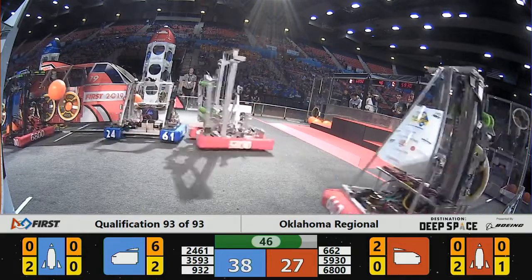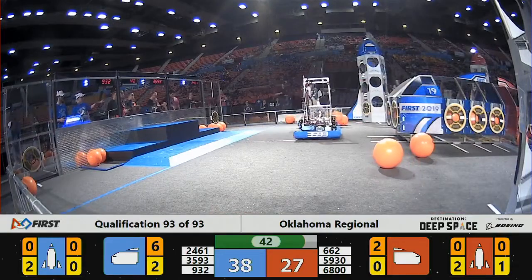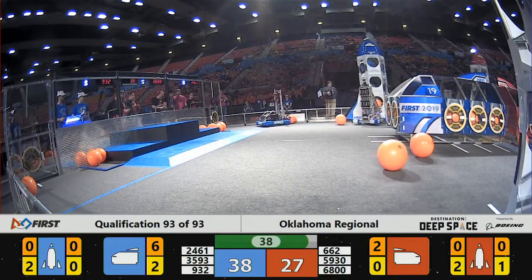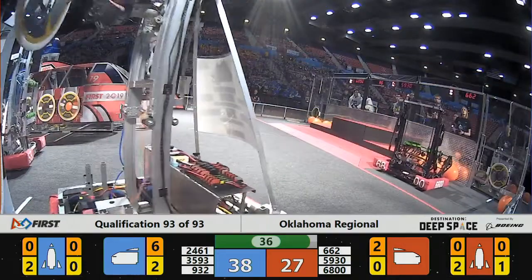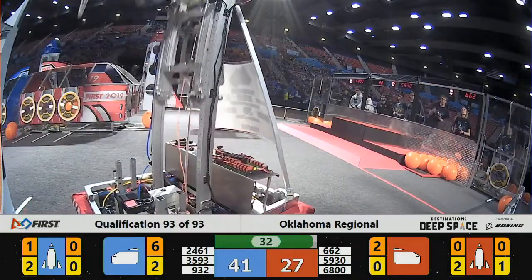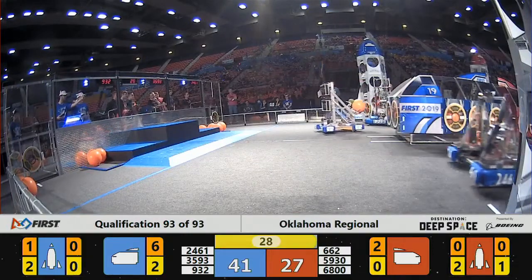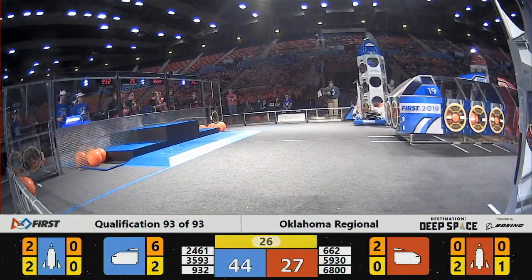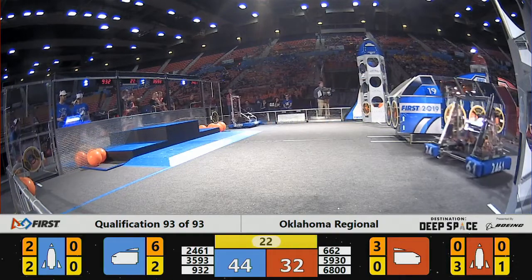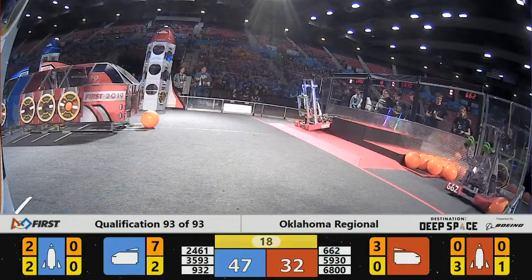3593 on the Blue Alliance working with 932 to grab some cargo, but 932 is having some trouble getting a hold of the piece. Can they put it in the lowest tier of the Blue Alliance rocket? 2461 and 5930 colliding — 5930 says get out of my zone, flying back across the field. 5930 heads to get some more cargo as 2461 follows, trying to take that cargo from the Red Alliance side.